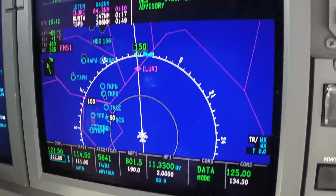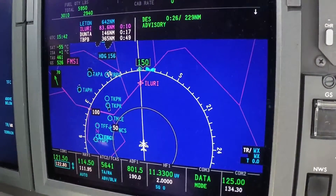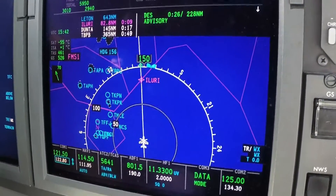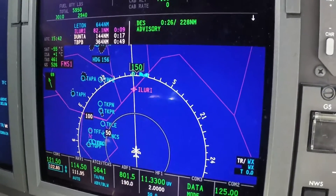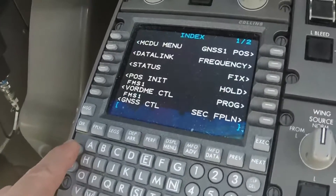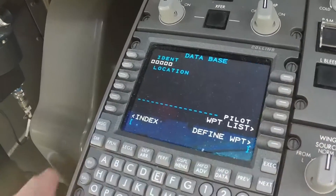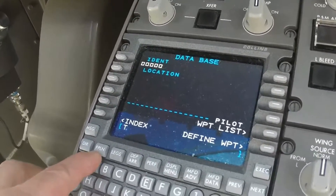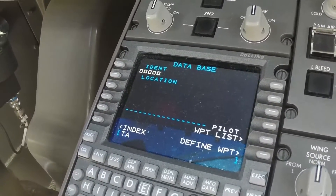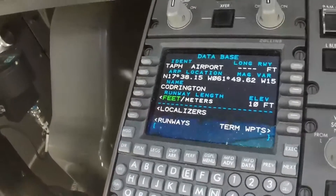Another thing I wanted to show you: if you saw an airport on the screen on your MFD and wondered, 'hey, what airport is that?' — let's take Tango Alpha Papa Hotel as an example. You go hit the next button, second page, database, and then just plug in the airport you're looking for — Tango Alpha Papa Hotel. Put it right up there, and there is your airport.